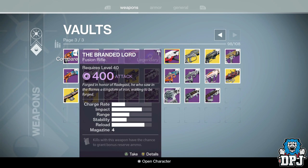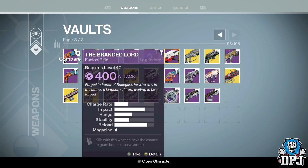Here we have the Branded Lord, a fusion rifle. I got this fairly recently, it's 400 light — I think it was from a bounty. I just can't get on with fusion rifles in PvP, they just don't work for me. A lot of people are telling me Saladin's Visual is a beast. I've got one roll that isn't the best, so I'm gonna grind and try to get a better one. Plan C is supposed to be a beast as well, but I'll try Saladin's Visual first.